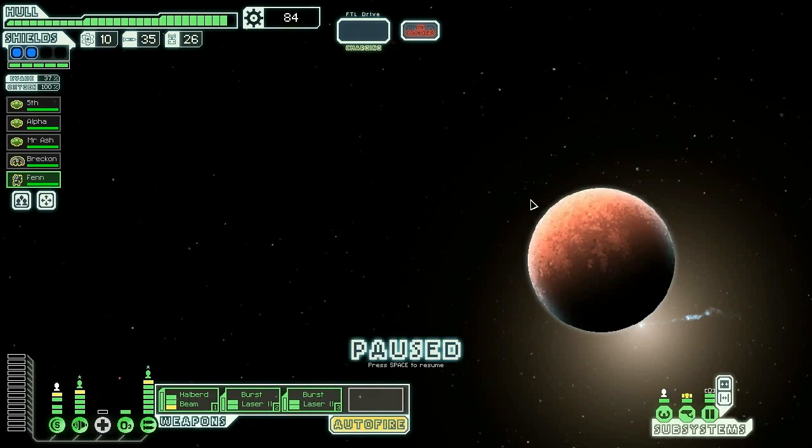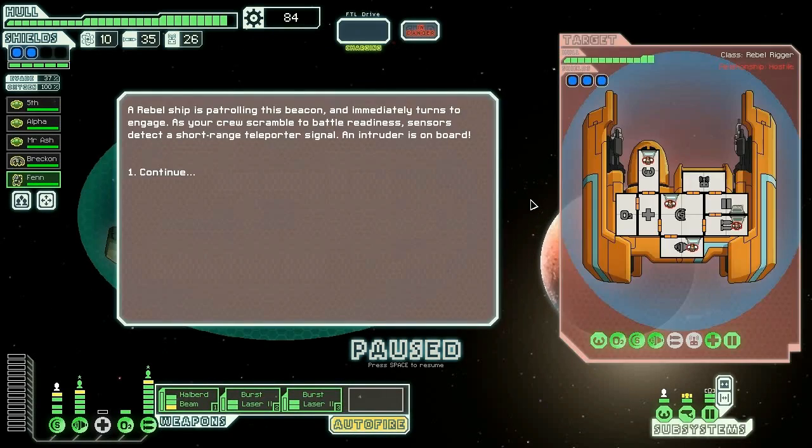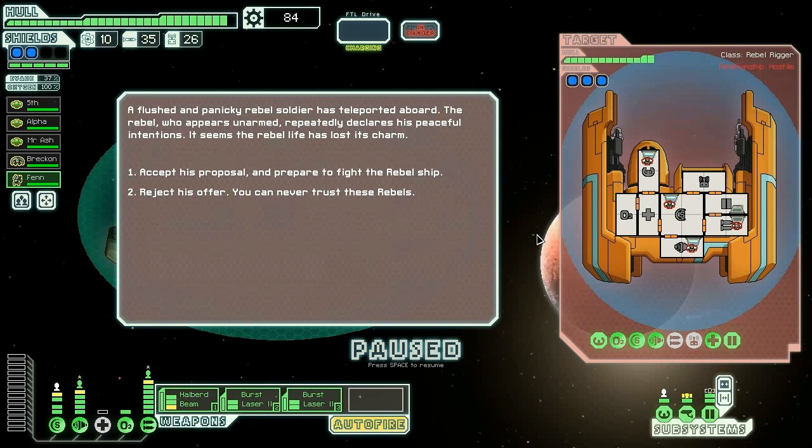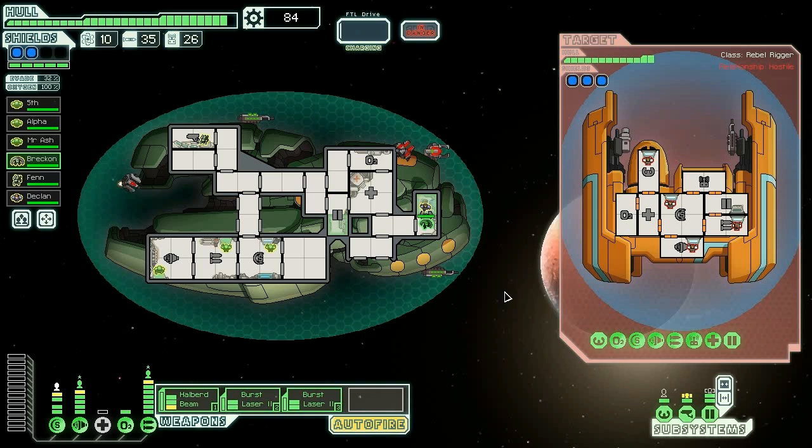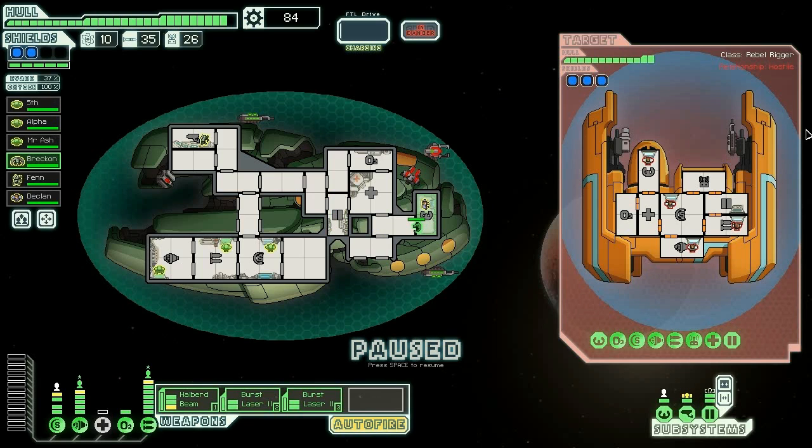There's an intruder on board — we're going to accept his proposal and he stayed on our crew. Sweet! You are the new flyer, Declan. I just realized I'm not naming these people but it's too late now — I've kept them too long. Let's take out your weapons and then slice you up, and hopefully kill you.